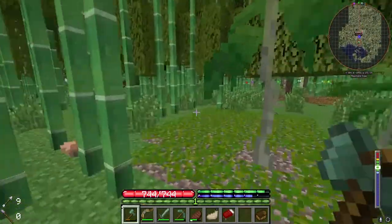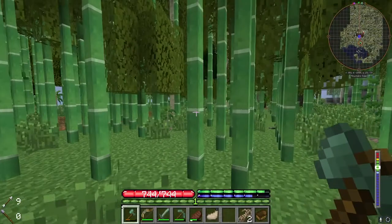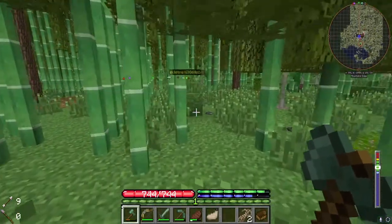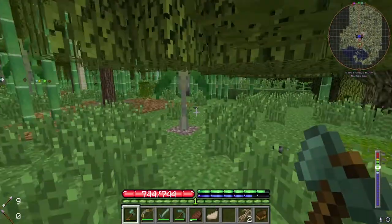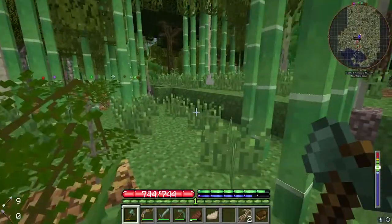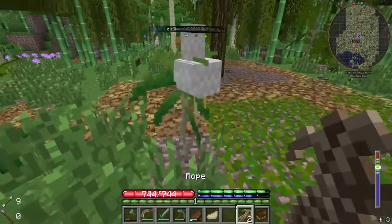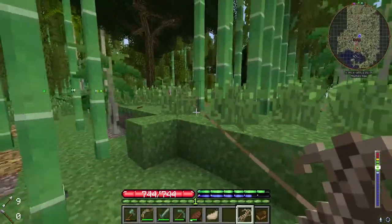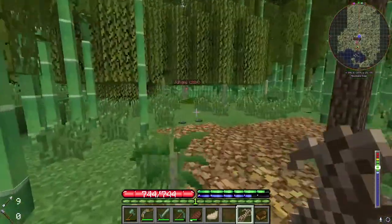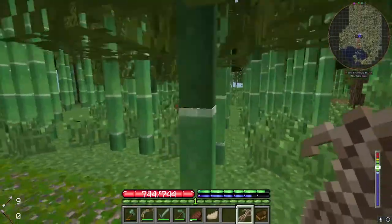I found one hen and a rooster, and I'm going to bring these guys back with me. I brought rope just in case I found any animals I wanted to bring back. We got this one rooster, and there was a hen — I don't know where the hen went. On the map it says she's over here — oh, there it is. We're going to bring these two guys back with me, so this is going to be quite a trek. I'm going to grab these two guys and head back to the base.